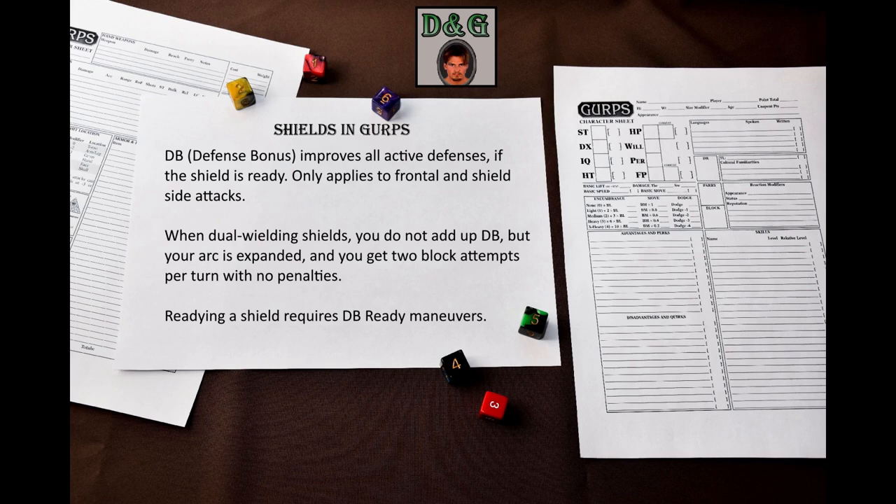If you wield two shields, the defense bonuses do not stack, but you can block twice per turn without penalty, and the arcs of allowed directions of blocking and application of the defense bonus are expanded. Shields take a number of ready maneuvers to ready equal to their defense bonus. Bucklers are treated as weapons, so they always take one second to ready – so you won't be able to ready a DB0 buckler instantly.